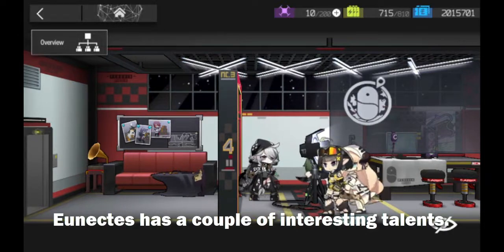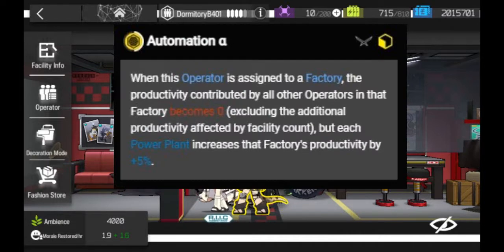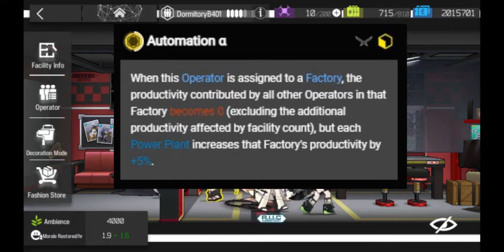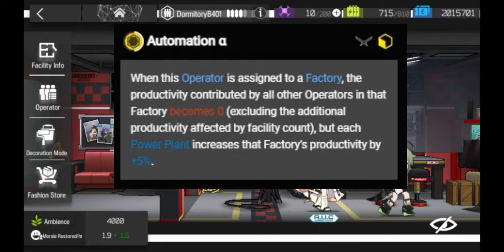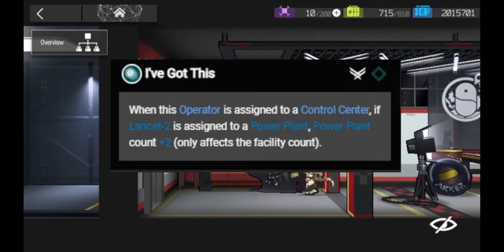Her talents in the base. Unix has a couple of interesting talents. Her first talent, Automation: when she is assigned to a factory, she will make the productivity of all operators go to 0, but in exchange each power plant increases the productivity of the factory by a fixed percentage. In its alpha version the increase is 5%, while in its beta version it is 10%. Her second talent, I've Got This, requires a specific condition: having Lancet-2 in a power plant. Once Lancet is in the power plant and Unix is in the control center, the power plant where Lancet is will count as 2 power plants.